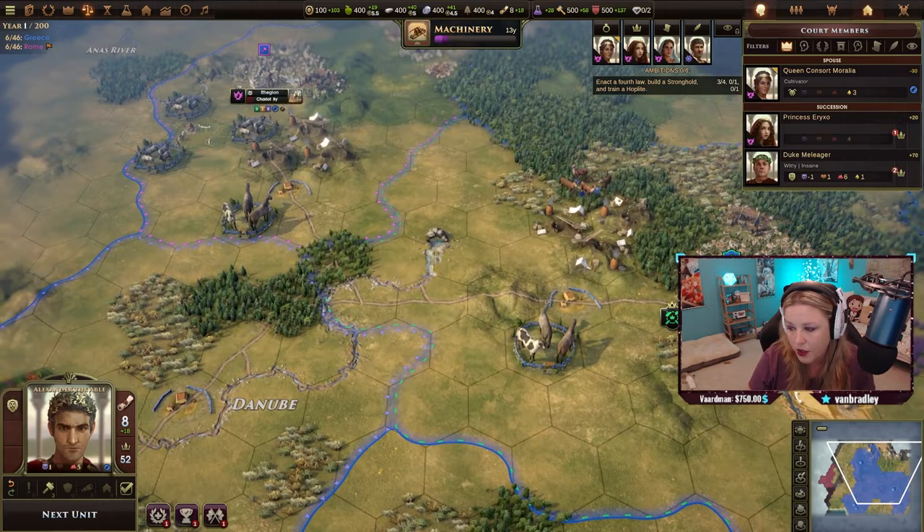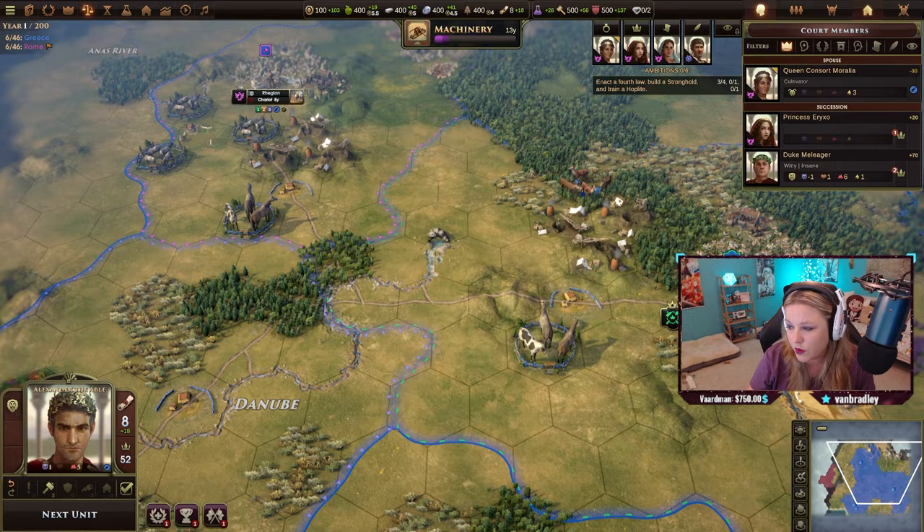Someone from chat was showing me a trick. Click shift-comma. All the various map overlays are indicated on the right side of the mini map.